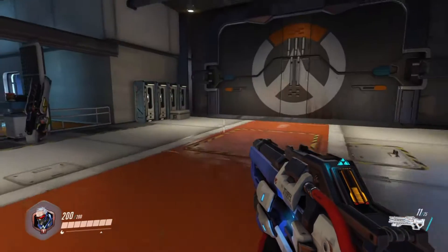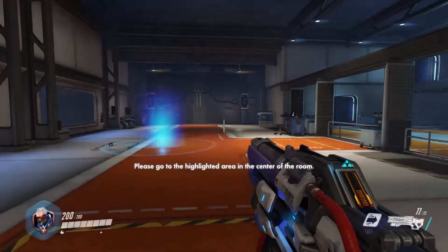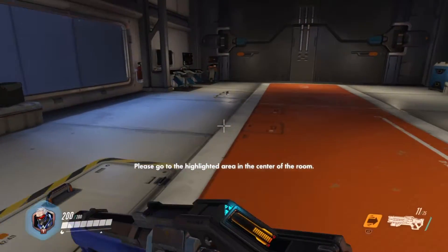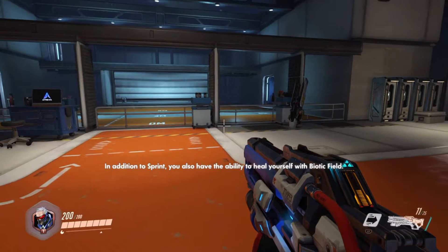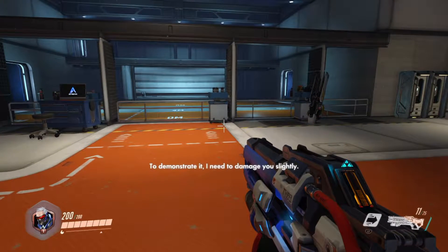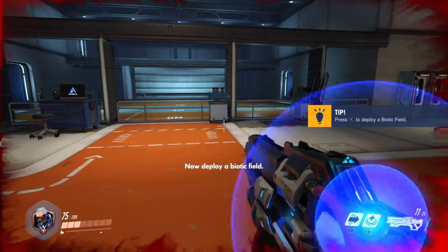Great work! That covers the basics of your weapon. Next we'll go over your abilities. We'll begin with sprint — please go to the highlighted area in the center of the room. In addition to sprint, you also have the ability to heal yourself with biotic field. To demonstrate it, I need to damage you slightly. Are you still talking about that?